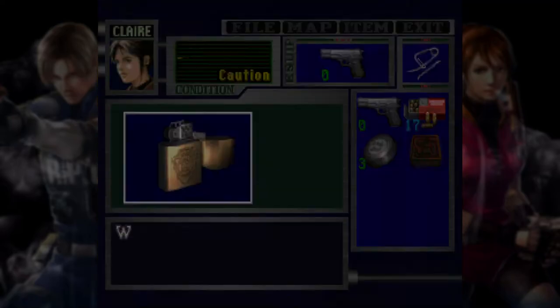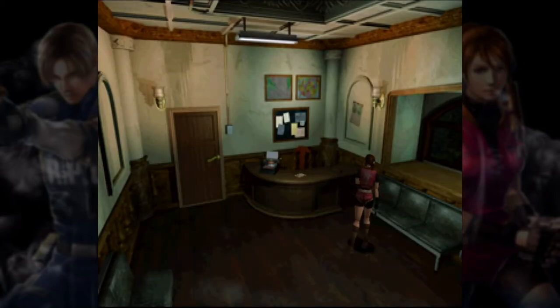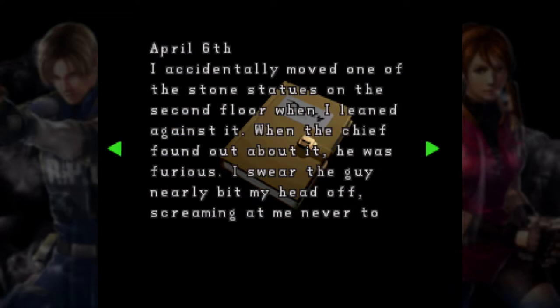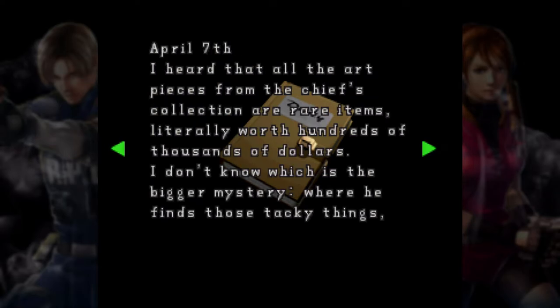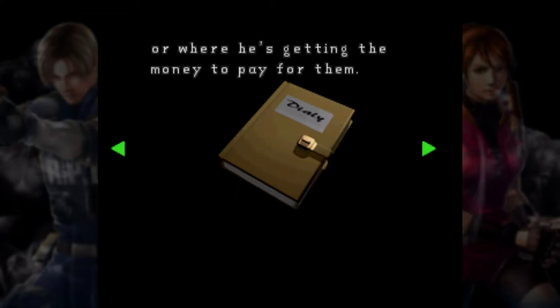Oh, I know where we are. Lighter — yes! I know what to use that on. Secretary's Diary A: 'I accidentally moved one of the stone statues on the second floor when I leaned against it. When the chief found out, he was furious — he nearly bit my head off, screaming at me never to touch the statue again. If it's so important, maybe he shouldn't have put it out in the open. I heard that all the art pieces from the chief's collection are rare items, literally worth hundreds of thousands of dollars. I don't know which is the bigger mystery — where he finds those tacky things, or where he's getting the money to pay for them.'